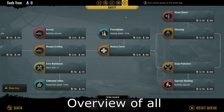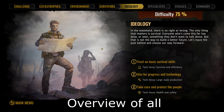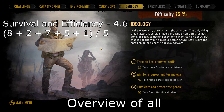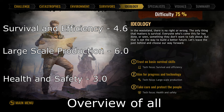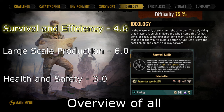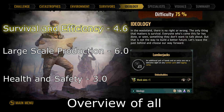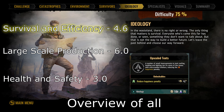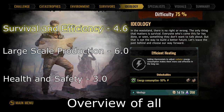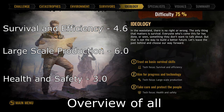Now that we've gone over all three ideologies and their specific techs, let's give an overview and my thoughts on each one. Taking the average of all five scores across each ideology, we come out to 4.6 for survival and efficiency, 6.0 for large-scale production, and 3.0 for health and safety. If you are struggling with the game early, survival and efficiency is probably the best one to go with since it focuses a lot on the early game — flat percentage boosts to trappers and fishing piers, an additional work slot on lumberyards and logging camps, and emergency harvest in case you forget to harvest before a catastrophe. Upscale tents is unfortunately a waste, and efficient heating for radiators doesn't really come into play until late game.